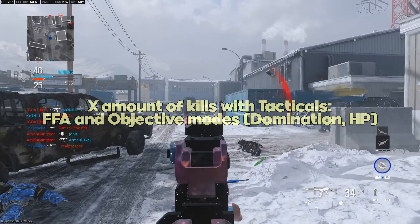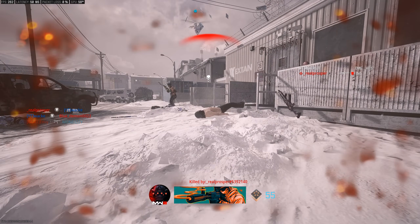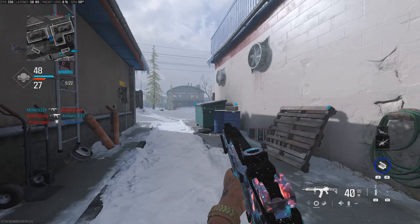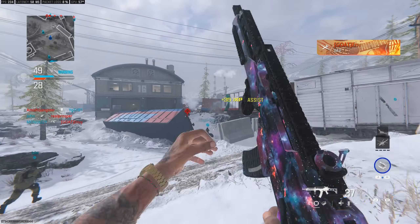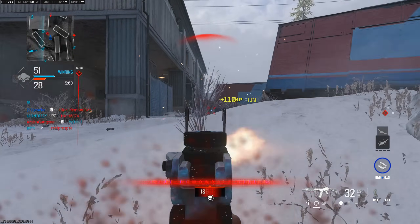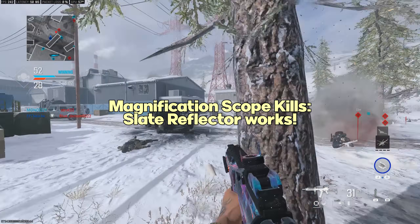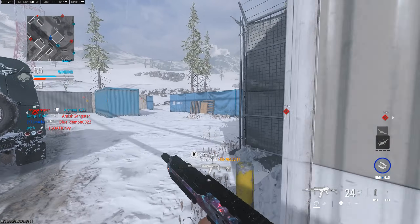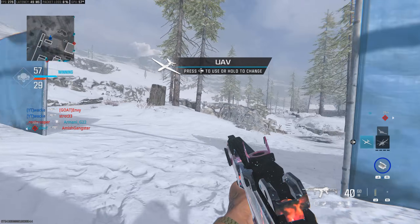For tactical stun kills, the best modes are objective-based game modes and Free For All, since you'll always be in 1v1 gunfights. Run the Engineer Vest and stun grenades — stuns are the only thing that reliably works. Decoy grenades and smokes don't count. Stun them and get the kill. It's one of the harder challenges, required for all SMGs, but once you get the rhythm down it's not that bad. Also, the Slate Reflector counts as a magnification scope for the scope challenges, even though it doesn't actually magnify.